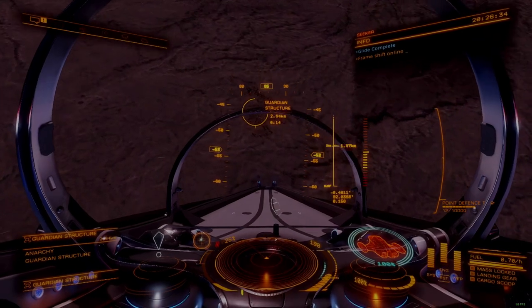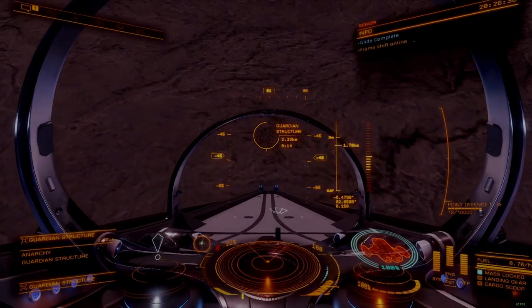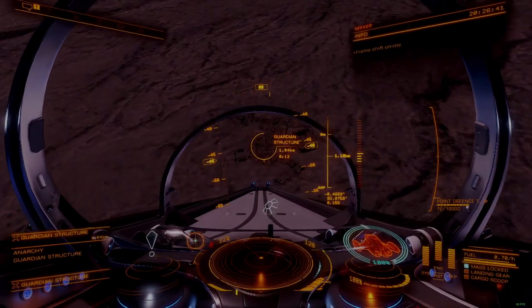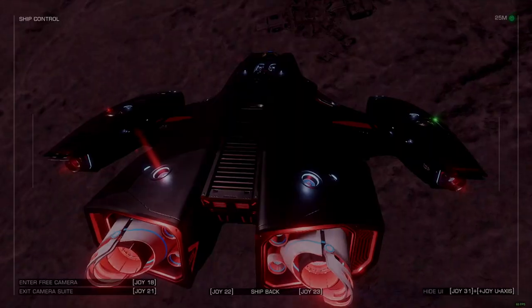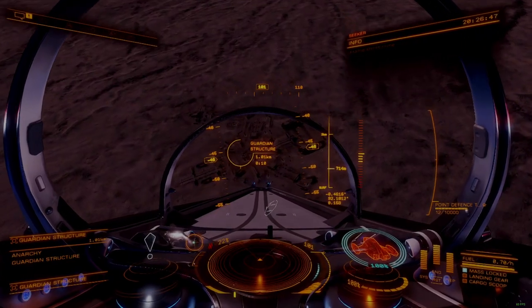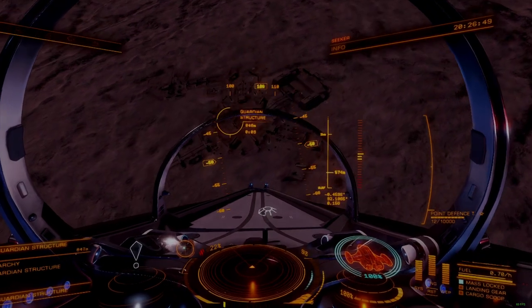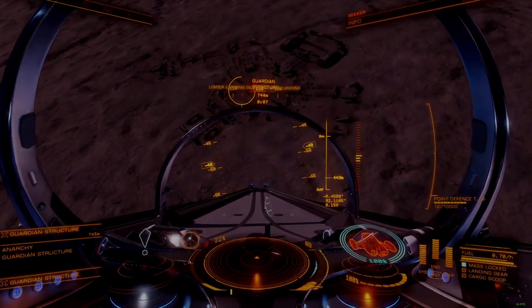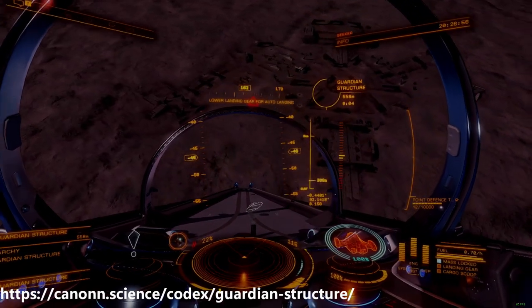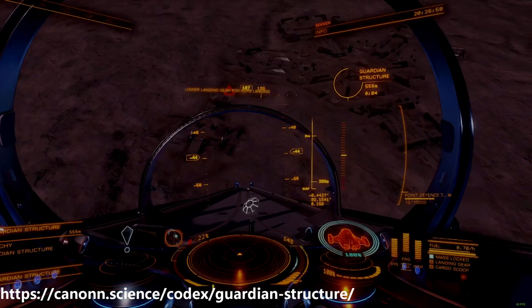Not all Guardian ruins are created equal — they have different layouts. All ruins, regardless of layout, produce only one type of blueprint, but the same layout in different locations can produce different blueprints. Canon Research has compiled a list of known ruins and the blueprints they generate. You can find that list here; it will also be linked below.